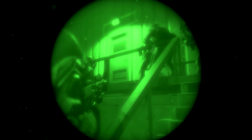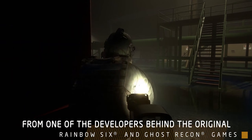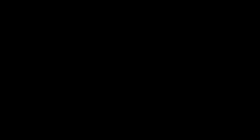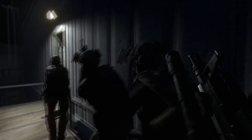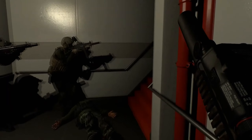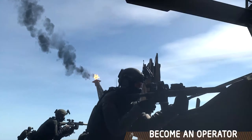First off, I'd like to make very clear that Ground Branch, as of the making of this video, is currently in pre-alpha, meaning that the game is still very much in early development. Even though the game has been out since late 2018, development has been slow because of the very small development team at Blackfoot Studios. Recently, Ground Branch has partnered with Bad Rhino Studios, which have worked with studios like Bohemia Interactive, Facebook, and Epic Games. Ground Branch also has a new publisher, Microprose, providing most likely financial support for development and marketing. With the recent partnerships, I think it's safe to assume development time will speed up.